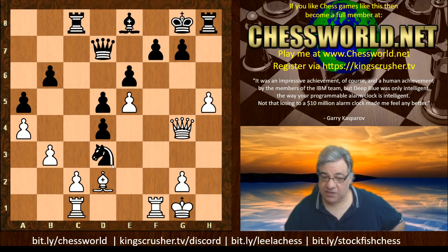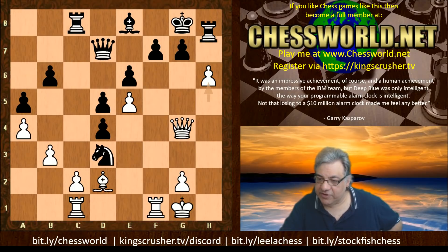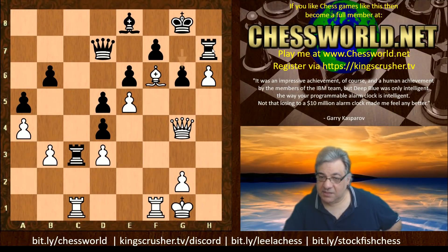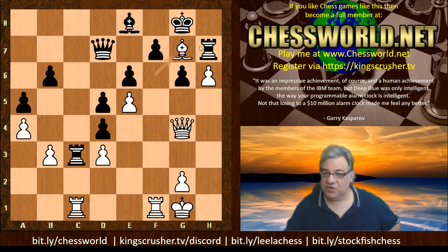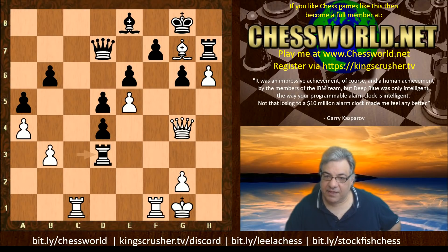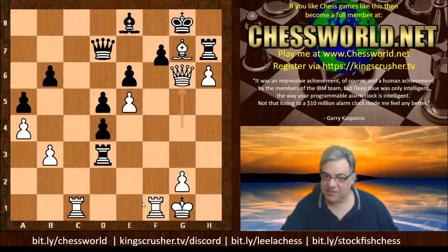So Knight takes d3 was played by Stockfish, and we have this intermediate move threatening Queen takes g7 mate. If c takes, then Rook takes - and this position with h6 is also nice for white. But h6 may be even more accurate: Rook h7, c takes, Rook c5, Bishop g5 - this Rook has a miserable existence. Rook c3, Bishop f6, g6 - a passed pawn - the dreaded passed pawn. Bishop g7, this Rook is not the happiest in the history of chess on h7. We have Queen d8. If Rook takes d3, can you spot what white plays? Give you 10 seconds.